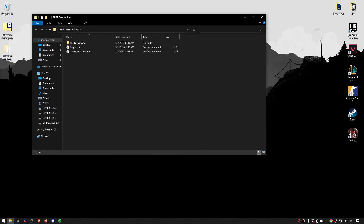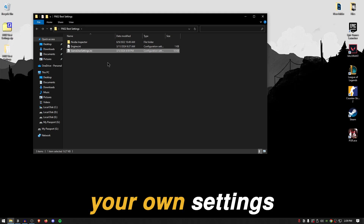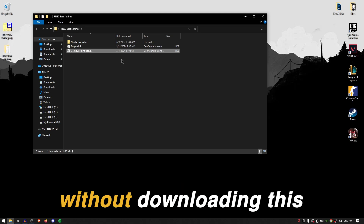Now that you have it downloaded, right-click and extract it using 7-Zip, WinRAR, or whatever you prefer. If you open up the pack, you will find three files inside: the first is an NVIDIA Inspector folder which we'll use later, the second is an engine.ini file, and the third is the actual Fortnite game settings. These are my custom settings that you can use, and I'll also show you how to edit your own settings.